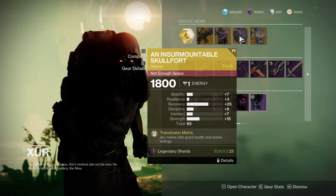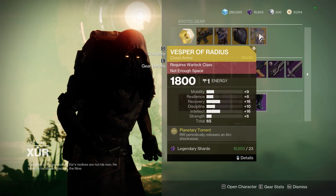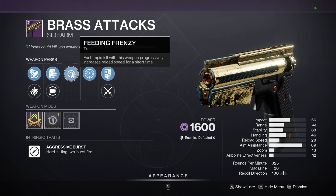Let's invest — usable for your Hunter. For your Spec Blades, Insurmountable Skullfort for your Arc Titan — decent, usable. I would pass on the Vesper of Radius.